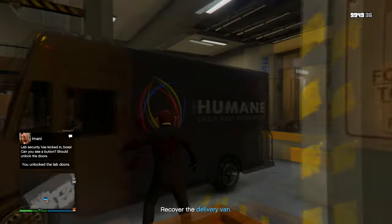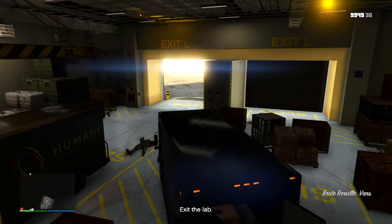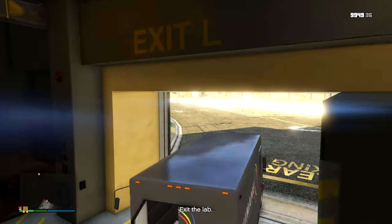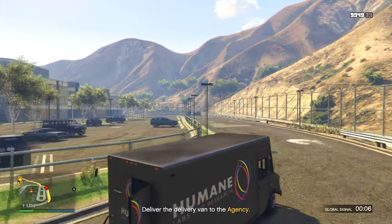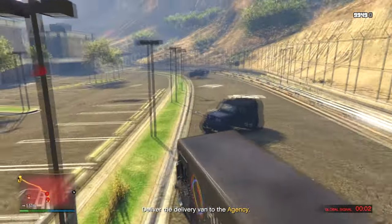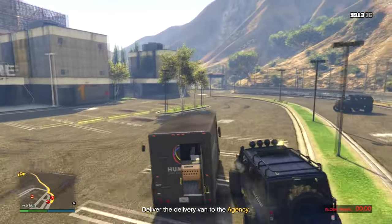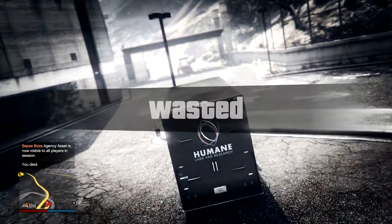But that's just an example. These new agency and MC contract missions, the payphone hit missions where you can receive like a hundred grand for each of these missions doing like five to ten minutes of work — that still definitely outshines adversary modes by a mile.